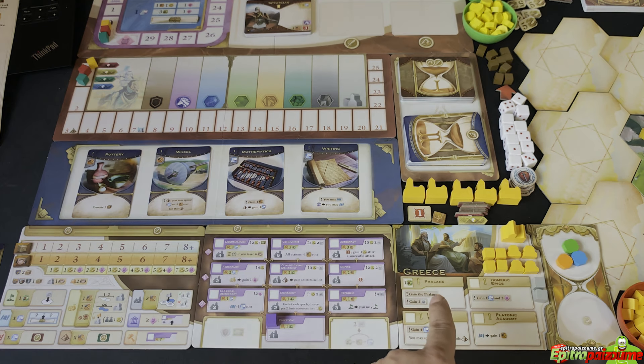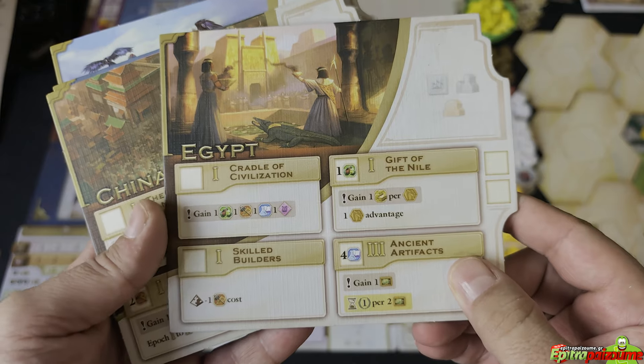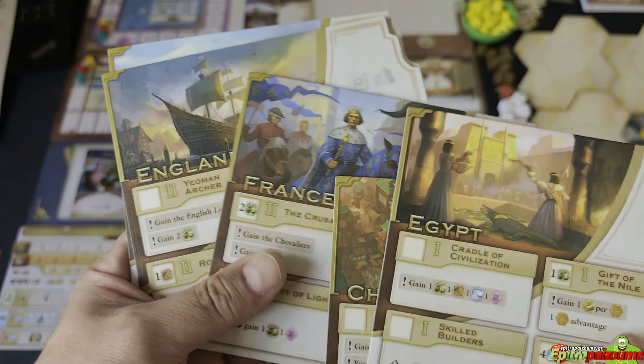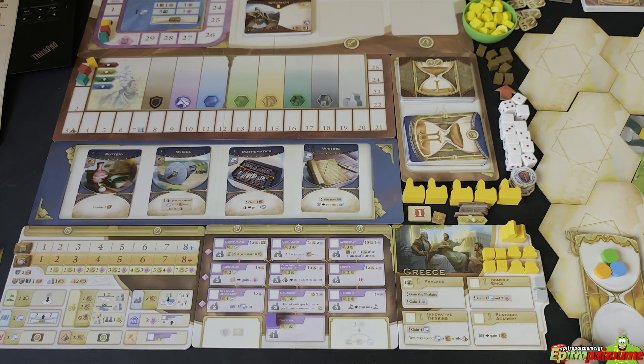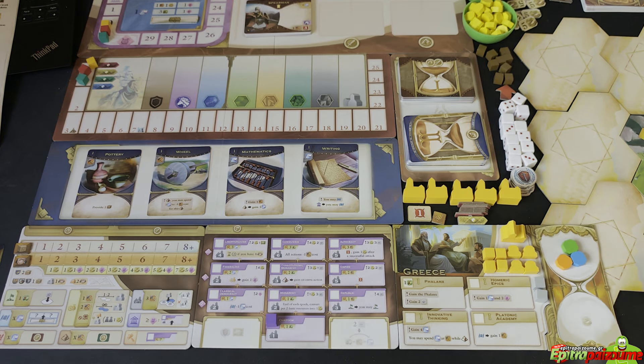Once you have those two boards next to each other, you add your specific unique civilization board. The prototype comes with six civilization boards: Greece, Egypt, China, France, England, and Mongolia. Being Greek, I couldn't resist taking the Greece civilization board. This is the third piece of board — it clicks to the side and makes a very nice connected art. Last but not least, every player gets a storage board, which also clicks next to your civilization board. On top you store your resources, and on the bottom you store gold.